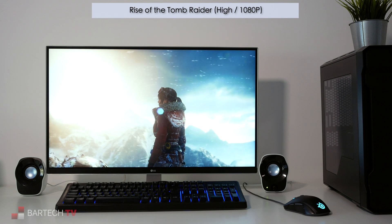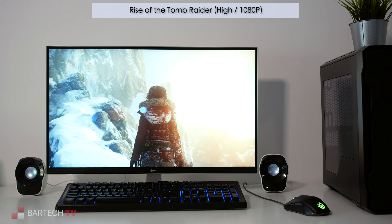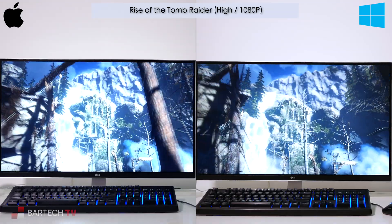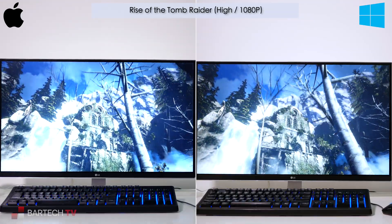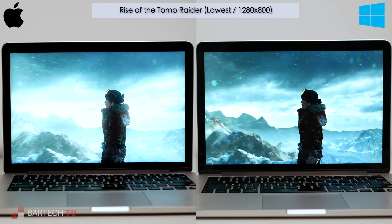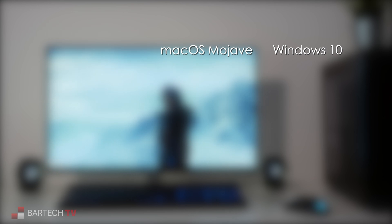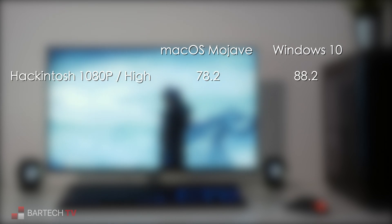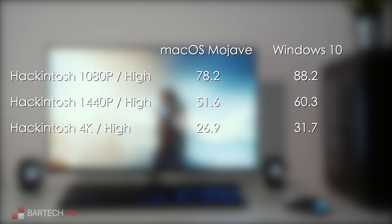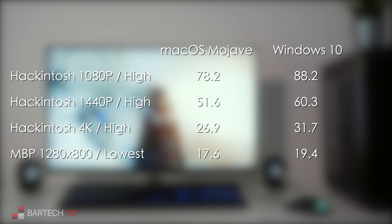For the next game, I tried Rise of the Tomb Raider, released in 2016 on Windows and on macOS in 2018. Running at high detail on the Hackintosh under macOS and Windows, the game looks identical, but the Windows version is noticeably smoother. On the MacBook Pro, even at the lowest detail setting in 1280x800, the game is predictably slow on both. Overall, at high detail and 1080p, Windows is about 10 frames per second faster. At 1440p it's 9 frames per second faster, and at 4K, 5 frames per second faster. On the MacBook Pro, Windows again is slightly better at almost 2 frames per second faster.